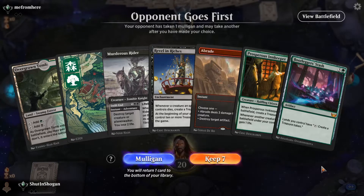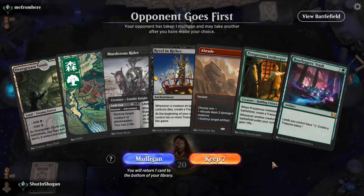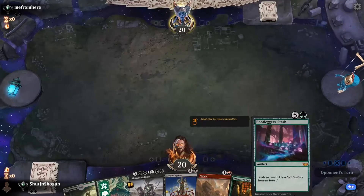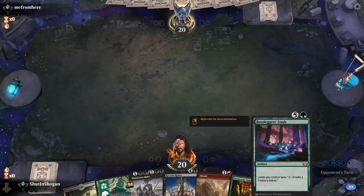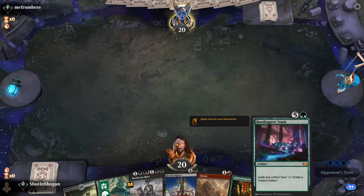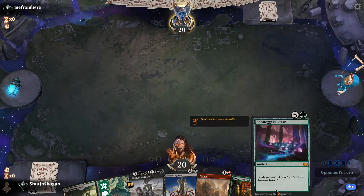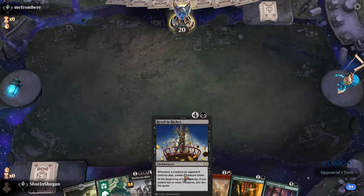Game number one with our Jund Revel and Riches deck. Two-lander. We have an Innkeeper and the Revel and Riches. Now, before anybody comments about Bootlegger's Stash — I acknowledge it's not a very good card. However, I'd argue it's on theme for the Revel and Riches win con we need to make happen. And to be fair, if you have a Revel and Riches and manage to get a Bootlegger's Stash on the board, there's a good chance you win within a turn or two.